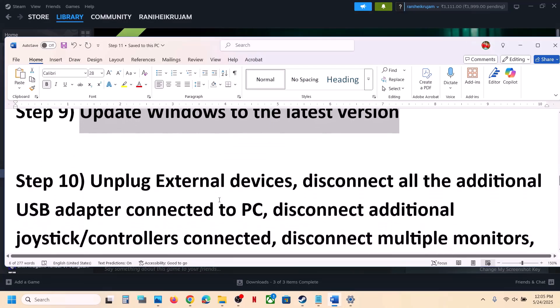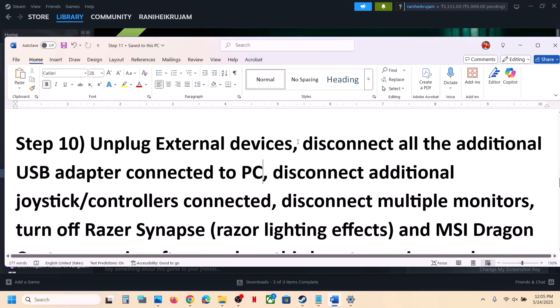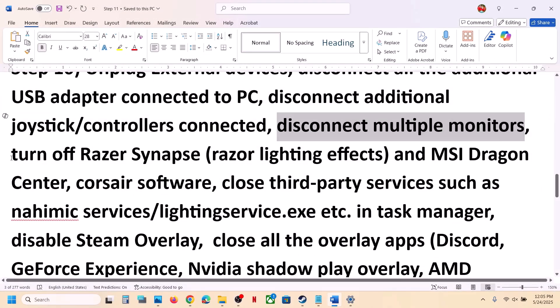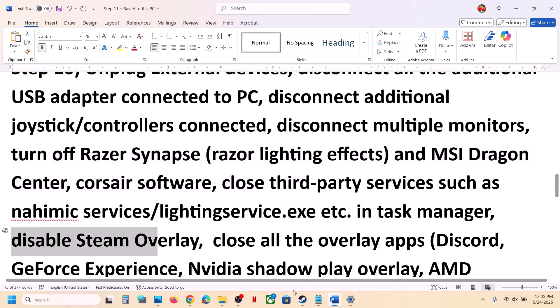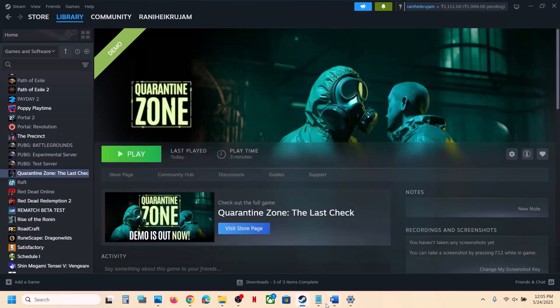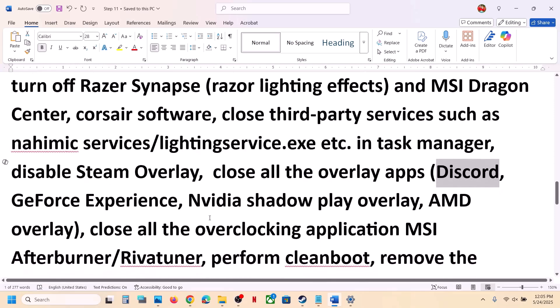The next step is to unplug all external devices: HOTAS, wheel, pedals, any USB adapter, extra controllers — disconnect them all. If you have multiple monitors, try launching the game on a single monitor. Close any third-party applications or services. Disable the Steam overlay: right-click the game in Steam, select Properties, go to the General tab, and turn off Enable the Steam Overlay While in Game. Also disable overlays in Discord and Nvidia app if those are running.